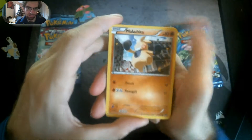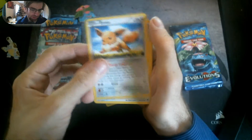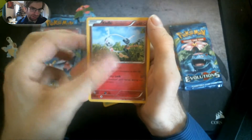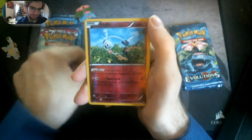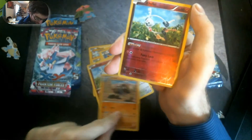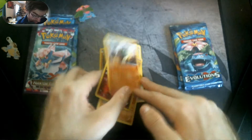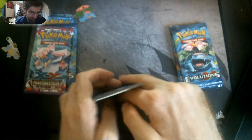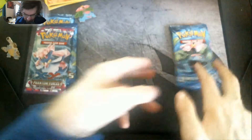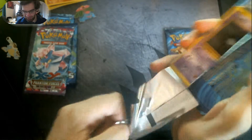Let's see if we can pull some awesome cards. We got a Makuhita, a Mienfoo, Patrat, Eevee, Lickitung, Klefki, Tyrantrum, a Reverse Holo, and another Klefki — so we've got both of them. Nothing good in that booster pack, but you're not likely to get anything from a single pack unless you're really lucky.